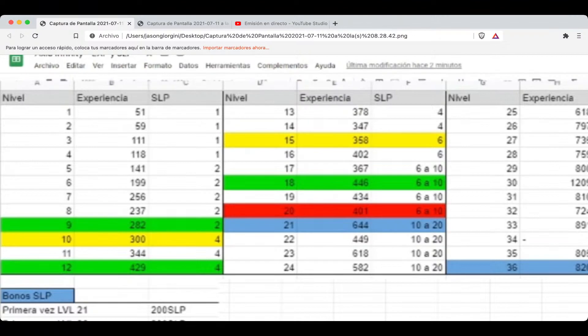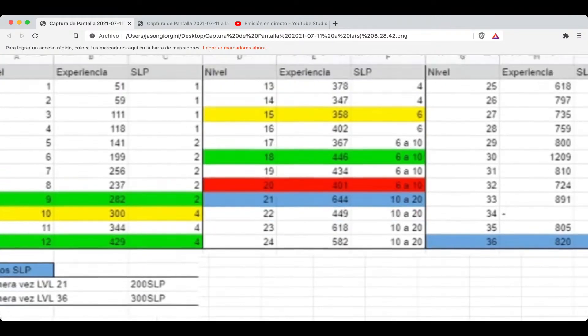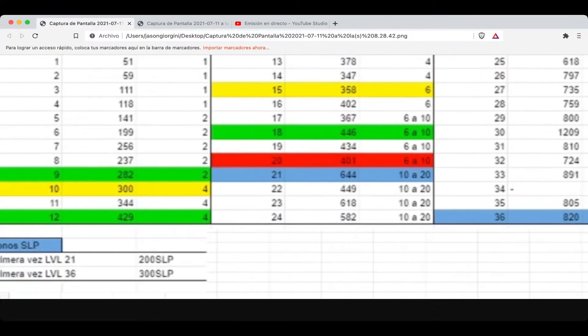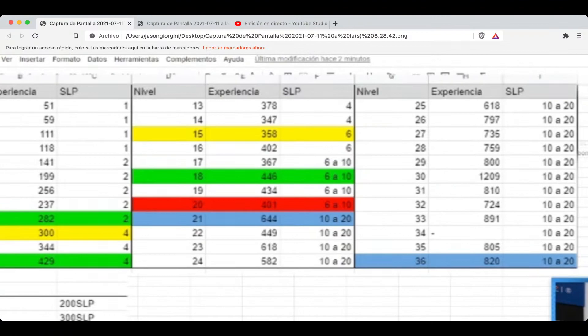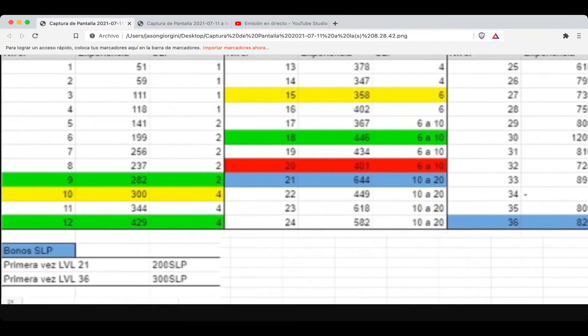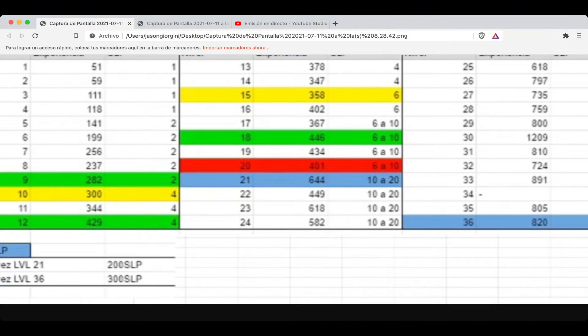¿Y cuál es la meta de esto? La meta es tener la suficiente experiencia para llegar como mínimo al nivel 20 y 21. ¿Por qué? Porque en el nivel 20 te dan 401 de experiencia y de 6 a 10 SLP. Y en el nivel 21 te dan de 10 a 20 SLP por partida con 644 de experiencia. Una vez tengas el nivel 20 y 21 hecho, lo demás es opcional. El último nivel es el 36, que también da de 10 a 20 SLP — lo mismo que desde el nivel 21. Además, en el nivel 21 te dan la primera vez un regalo de 200 SLP, y en el nivel 36, la primera vez, te dan 300 SLP.